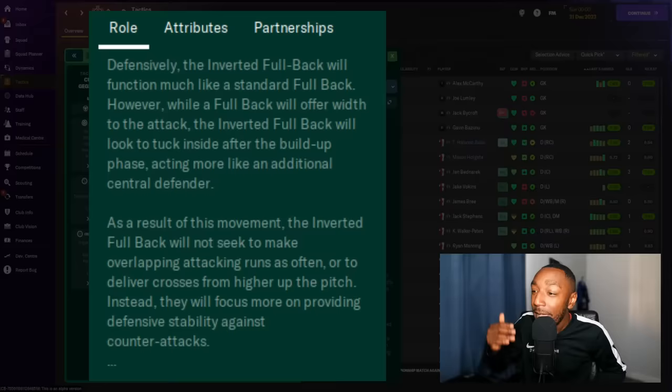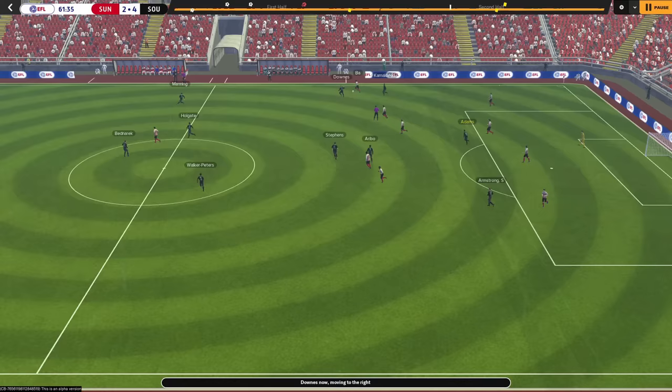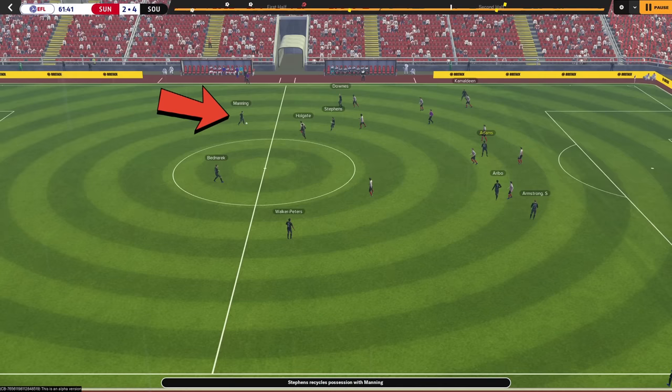We now have the inverted fullback, which is slightly different to the inverted wingback. Defensively, the inverted fullback will function more like a standard fullback. However, while a fullback would offer width to the attack, the inverted fullback will look to tuck inside after the build-up phase, acting like an additional central defender. As a result, the inverted fullback will not seek to make overlapping attacking runs as often or deliver crosses from higher up the pitch — instead focusing more on providing defensive stability against counter attacks.